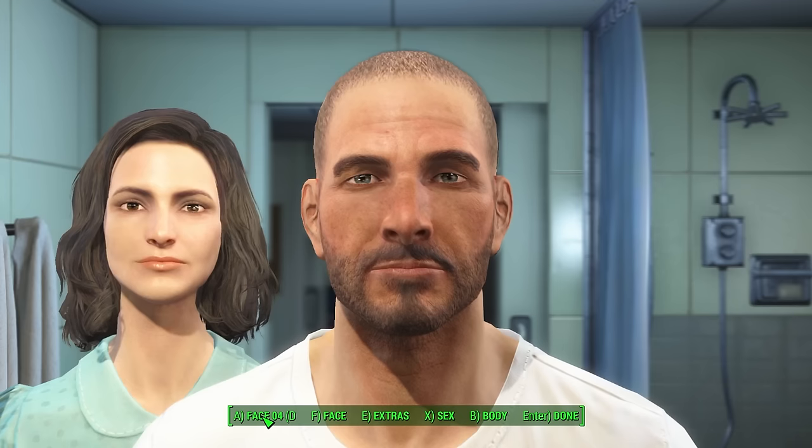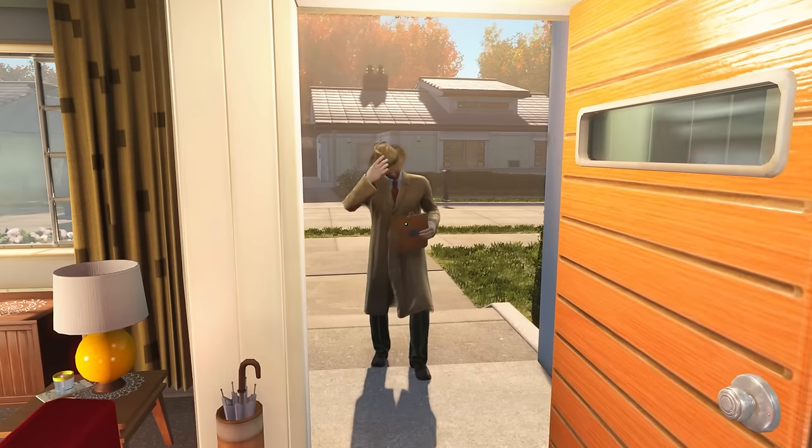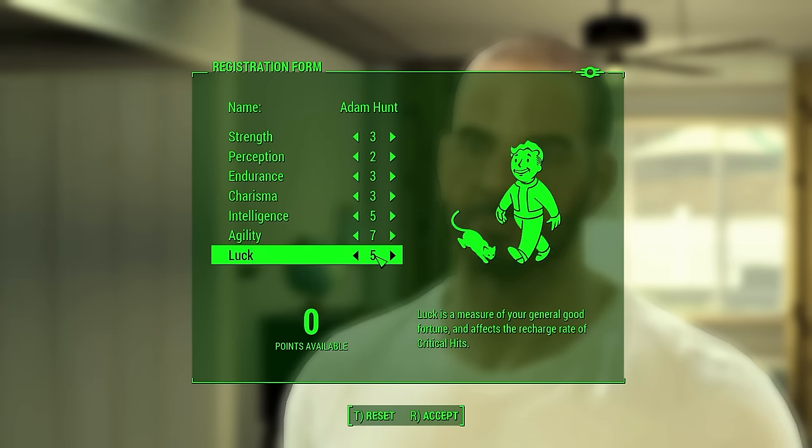As I finish peeing in the sink while my wife stands slightly off camera, I make myself look extra pretty by selecting preset 4. When the Vault-Tec employees stop by my house, I name myself Adam Hunt and went with a notable 5 intelligence, 7 agility, and 5 luck. My initial thoughts going into this are to avoid VATS as much as humanly possible, and to get a lot of headshots if my poor accuracy will allow.